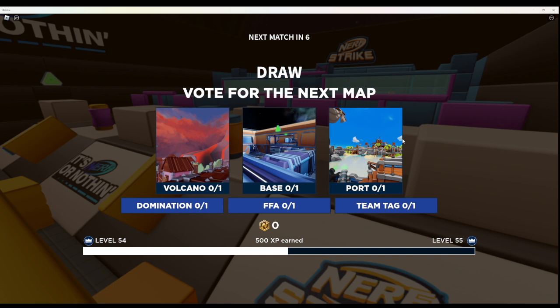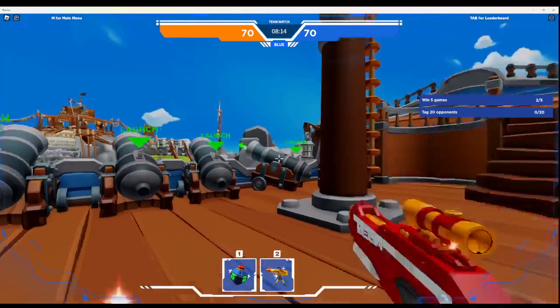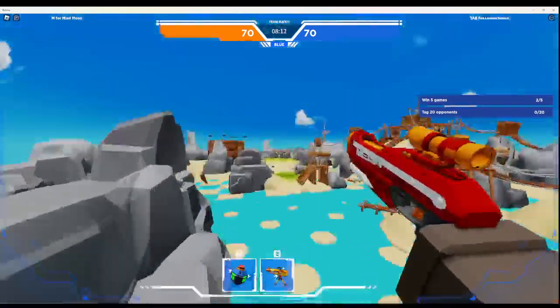Okay, we're going to use Port because it's actually the easiest — it's actually a really good spot to do this in. Now that we're in Port, we're going to go this way.